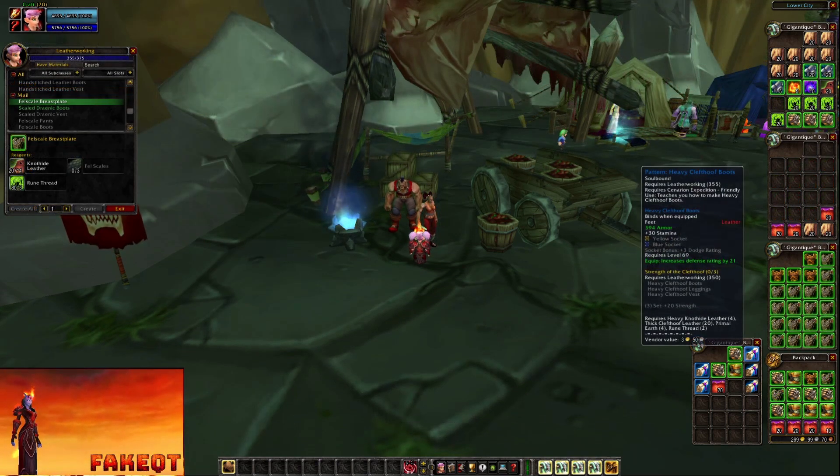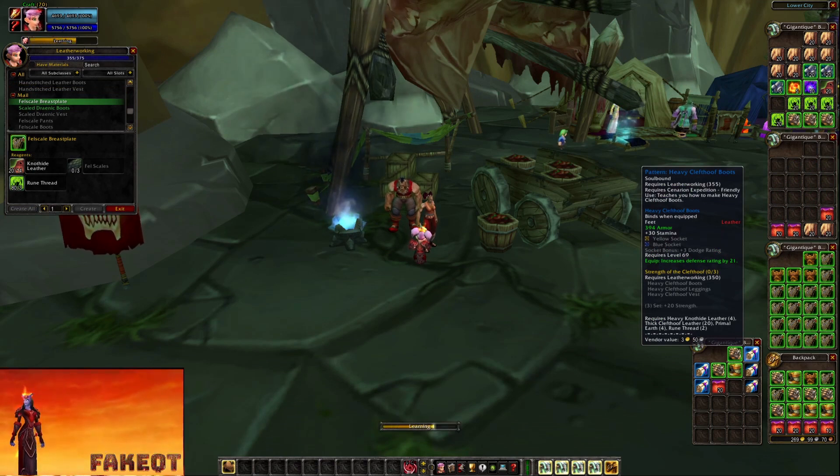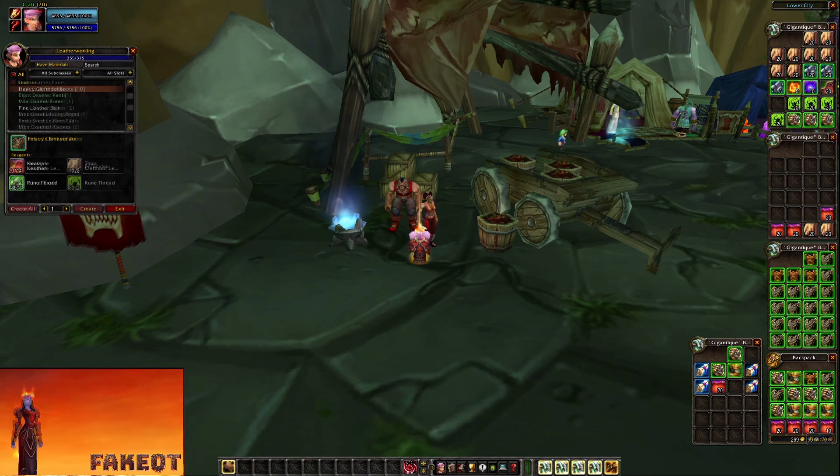At level 355 you will have to head to Zangarmarsh. At the Cenarion Expedition, if you are Friendly with them, you can buy this recipe. Craft 10 of these to reach level 365.